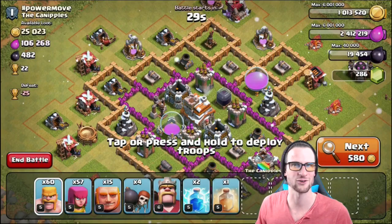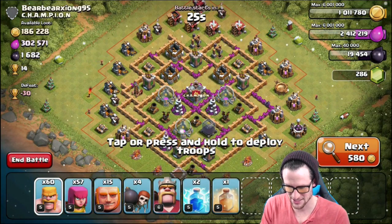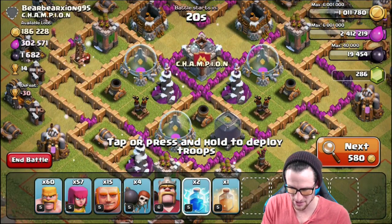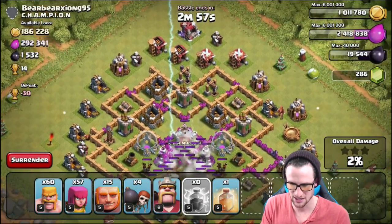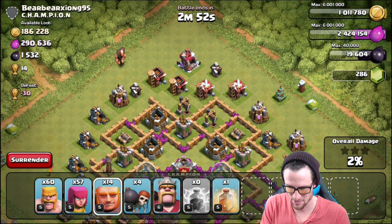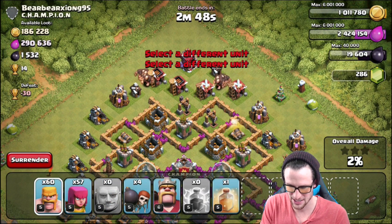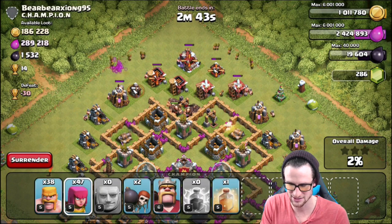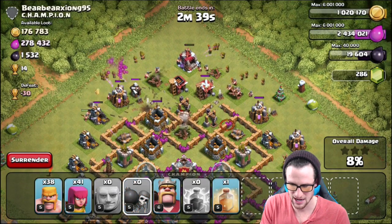Alright guys, we are definitely going to be attacking this base and loving it, because this base has a lot of dark elixir and a lot of loot. I'm going to go ahead and take out this mortar right here. I'll drop off my giants up here, let them get in there, then I'm going to spread out my Barch. Going to drop off a couple of wall breakers as well to help those giants get in there.